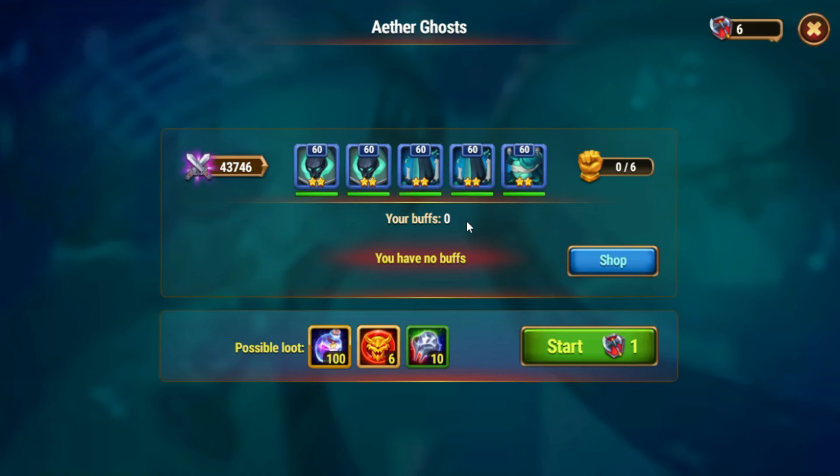New Asgard boss minion — this minion is given the title 'Aether Ghost.' This minion consists of three characters, one of which we already know: the Forlorn. That means there are only two more minions we need to figure out — their names and attack patterns.